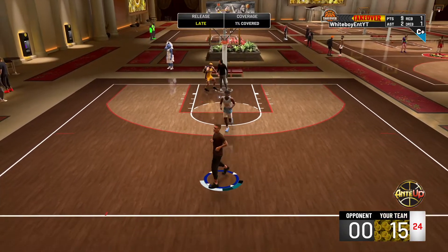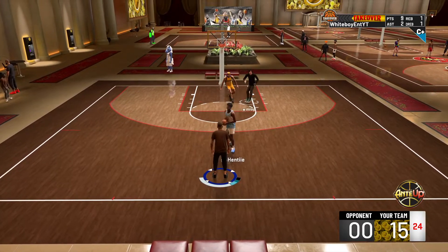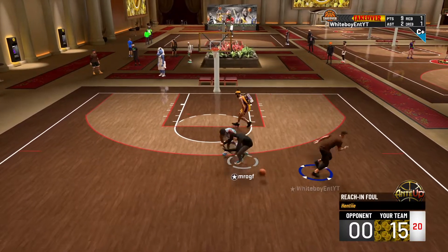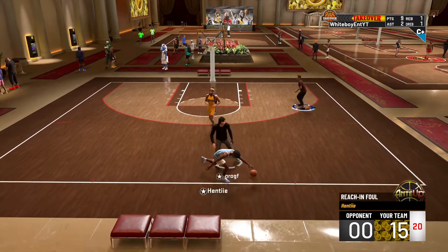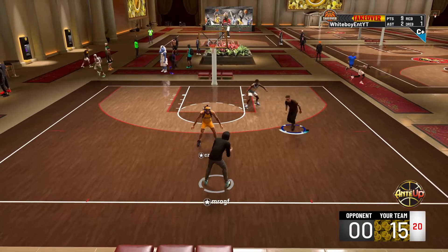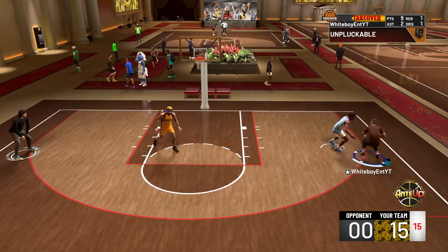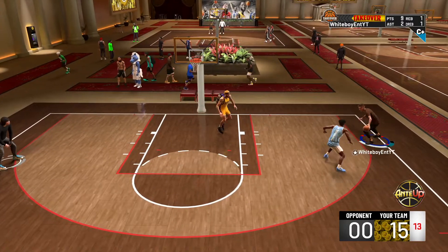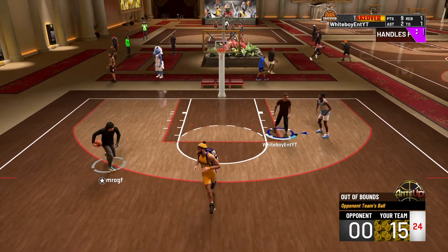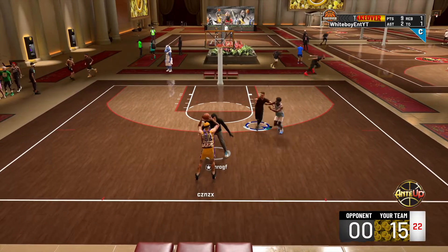We're up 15 to 0 right here, just cruising. This is just gonna be a one-clip gameplay because I don't really post stage gameplays, but I just want to show y'all what my stretch playmaker is capable of doing in stage with a random. Look at the iso, I'm out here playing like a guard. Remember when I told y'all to make your stretch playmaker 6'7 and all you guys made it 6'8 because of Duke? Now you all have a lower ball handle and three-ball just for no reason.